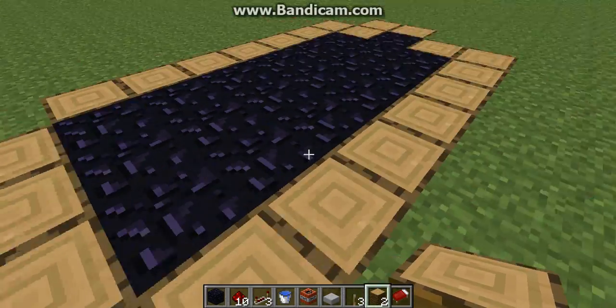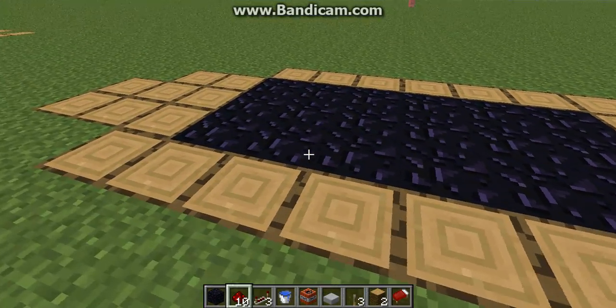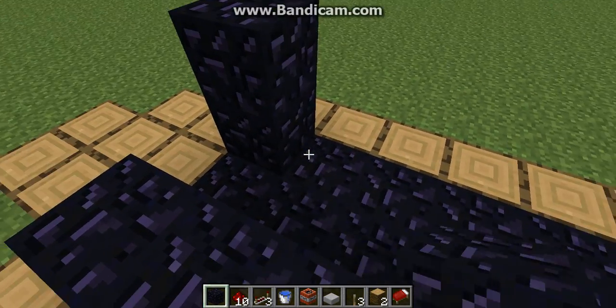Now what I use is a 3x7 little radius with obsidian to have the base of my cannon. First you gotta fill this wall up all the way to the edge and then fill this one up too high.